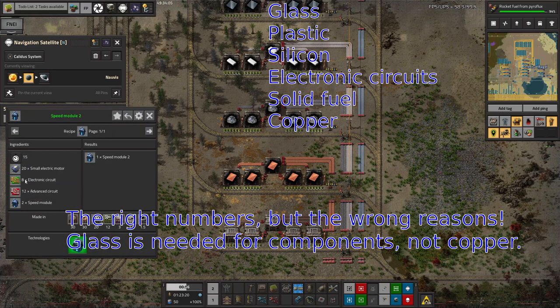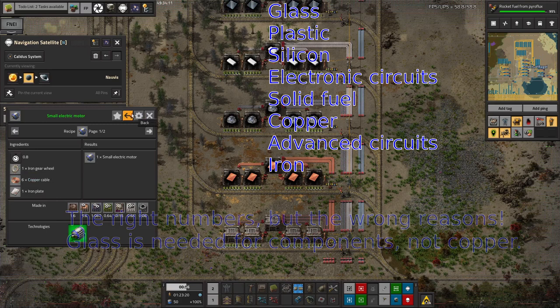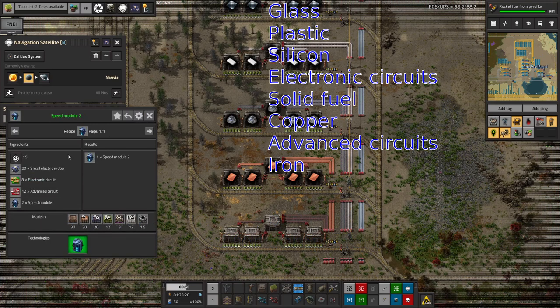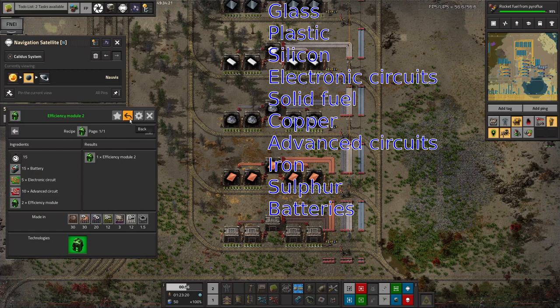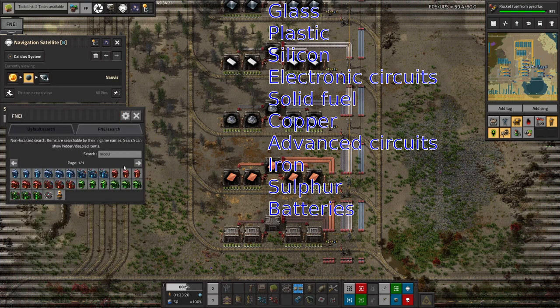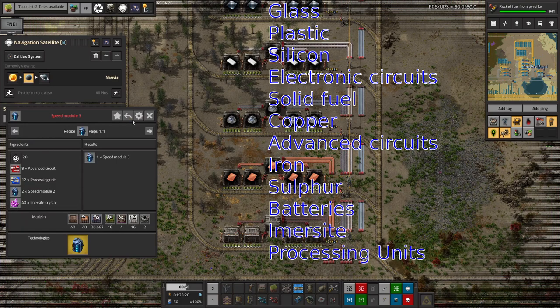For tier 2 modules: green circuits are already covered, but you'll also need red circuits, and small electric motors means you need iron — that's two more, so eight things total just for the speed modules. Sulfur makes nine, batteries makes ten, since Tristan's already made a battery facility somewhere. Then moving to tier 3, you'll need imersite and blue circuits — that's twelve total, approximately.